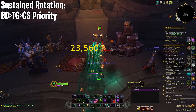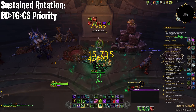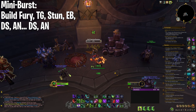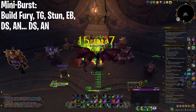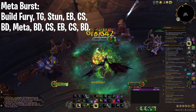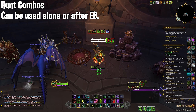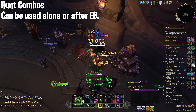Sustained rotation: Blade Dance, Throw Glaive, Chaos Strike priority. Don't overcap on Fury. Simple. Note that Emulation Aura is the highest priority in the meta build, while in my build it's a Fury generator. Mini Burst: Build Fury, Throw Glaive, Stun, Eye Beam, Chaos Strike, Blade Dance — then back into sustained rotation. This is also your base opener. Meta Burst: Build Fury, Throw Glaive, Stun, Eye Beam, Chaos Strike, Blade Dance, Metamorphosis, Blade Dance, Chaos Strike, Eye Beam, Chaos Strike, Blade Dance — then back into sustained. The Hunt can be added anywhere in the combos; save it for a later burst window or just send it on one of your Eye Beams.